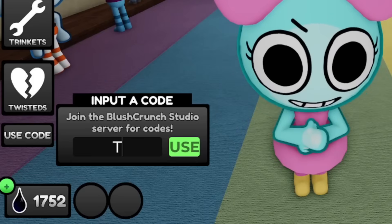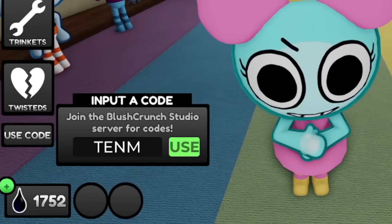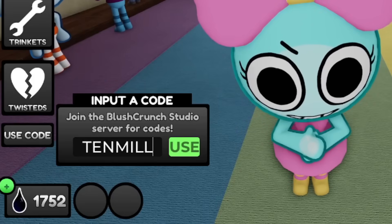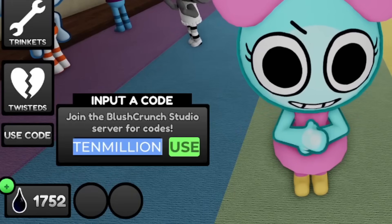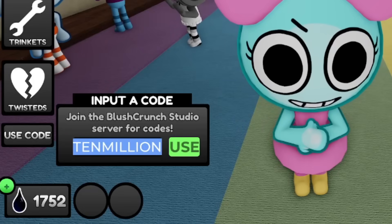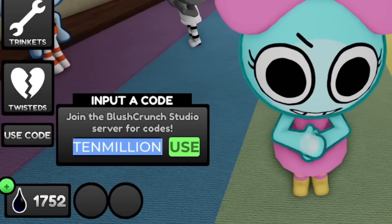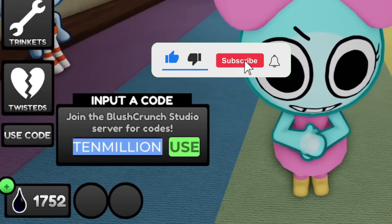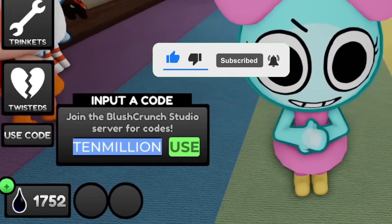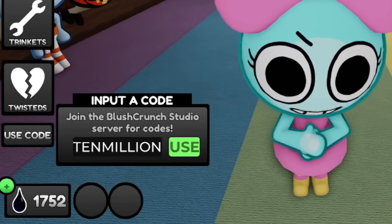That's the reason I tell you to like and subscribe — so when I drop the codes, you get a chance to redeem them before they expire. If you're not subscribed, by the time you see the code it's already expired. Next code: '10MILLION' for 150 i-cor. Let me try it — okay, this one is also expired.